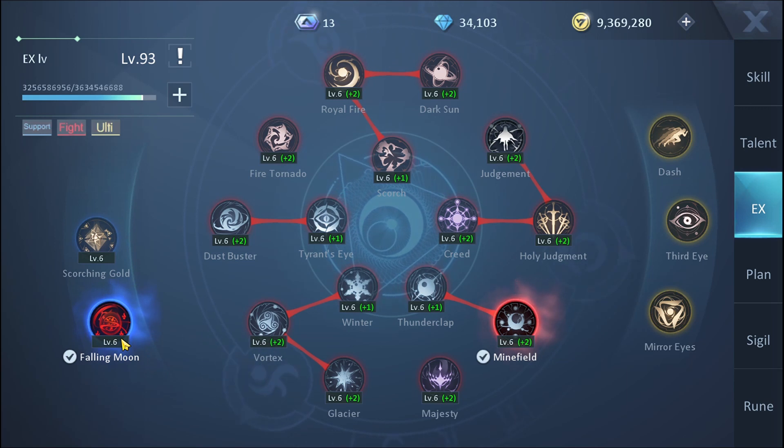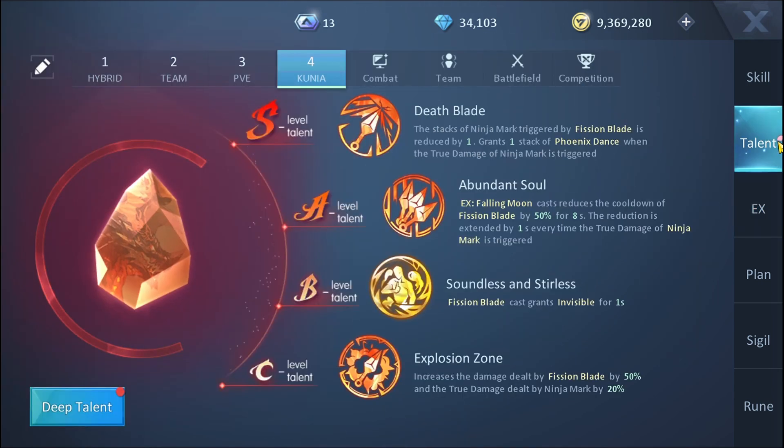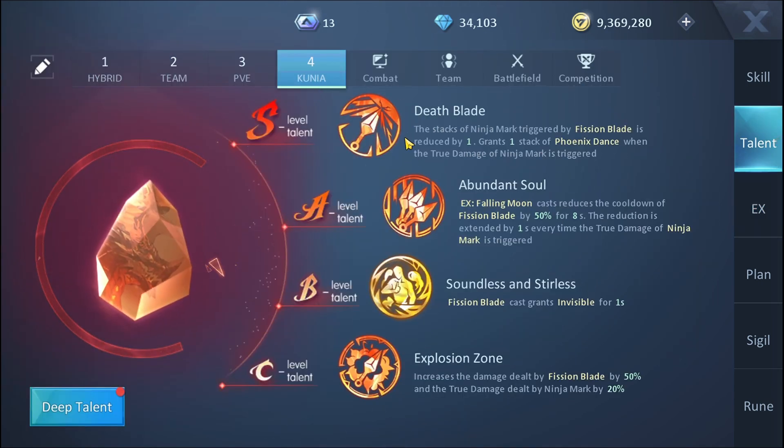As for the EX, my advice for every build is to use Falling Moon. Falling Moon is the EX you should choose, and yes, that includes even when using the fan state instead of the kunai.